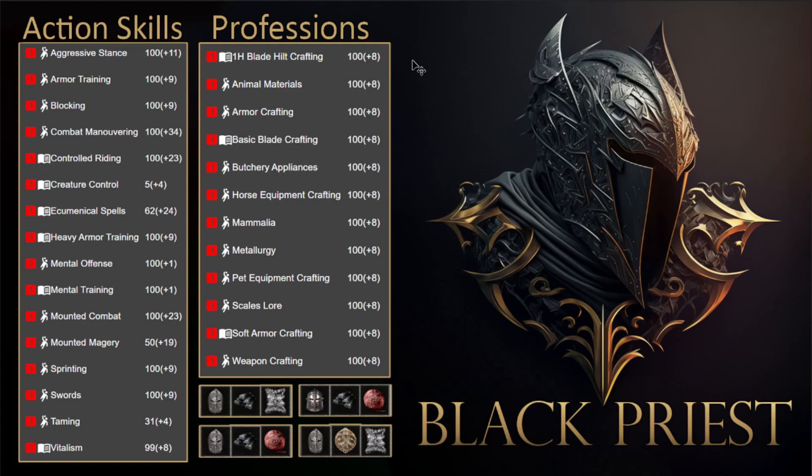Professions: I've got basic weapon crafting, horse armor crafting, and basic soft armor crafting. You probably don't need the soft armor crafting — you could put 200 more professions into it to get heavy armor crafting. That way you could craft your whole kit: your sword, your pet armor, and your armor. That's expensive and time-consuming, but it's something you can strive for in the endgame.